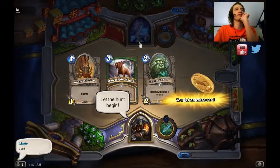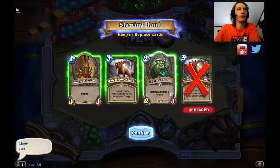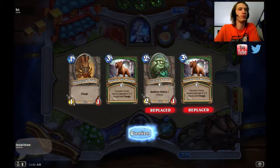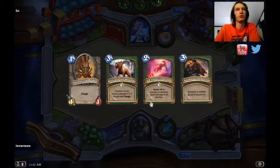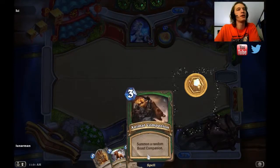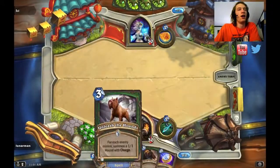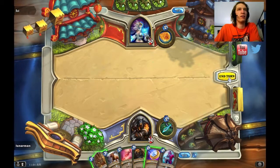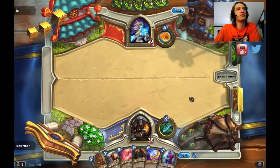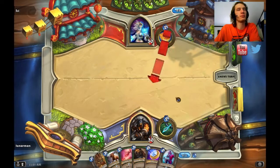Alright, so this came up against a Mage, so let's see how this goes. I don't want both Unleashes — I don't want Iron Beak. I'll keep Stonetusk Boar though. Stonetusk Boar is always good, this is a good hand. I got Animal Companion and I do have the coin. Is it going to be Freeze Mage, Aggro Mage, or some kind of other stupid Mage? You can't play Stonetusk Boar on turn 1 because it just gets pinged and I don't want it to get pinged.